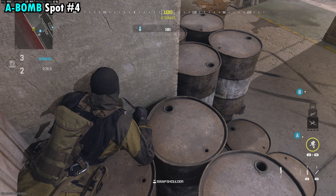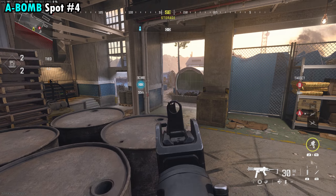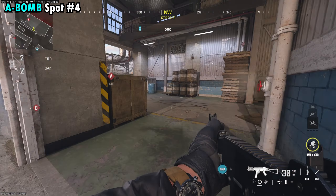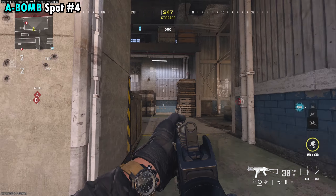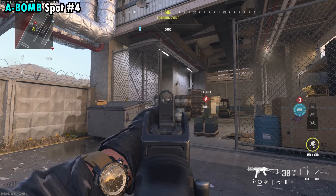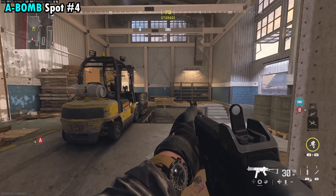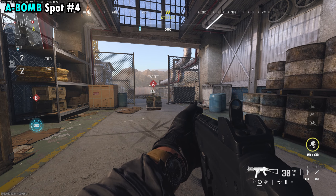As you guys can see, we have a perfect view of the bomb. You're almost certainly not going to get spotted by anyone coming from the left, and most likely anyone coming from here either. If you run through the middle, it's kind of difficult to see the top of that corner we're hiding in. The only chance of getting spotted is if somebody hits the flank, but anyone planting the bomb is most likely coming from the backside or the middle. So it's a really good spot for a ninja diffuse at A.